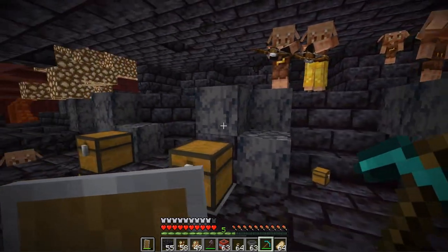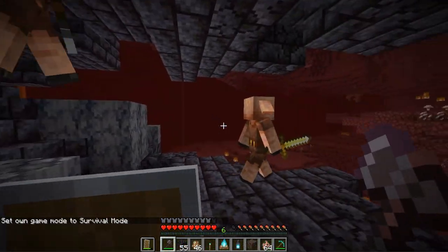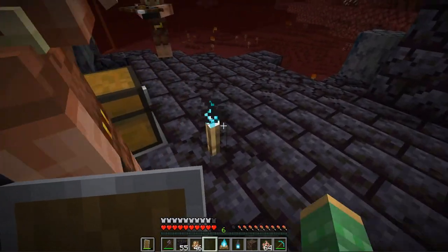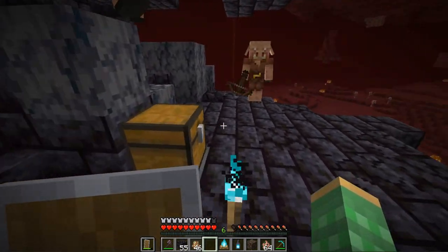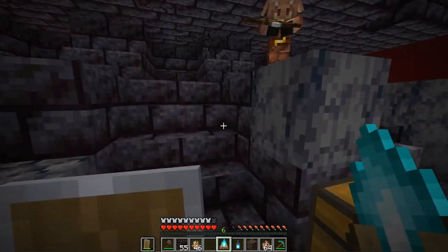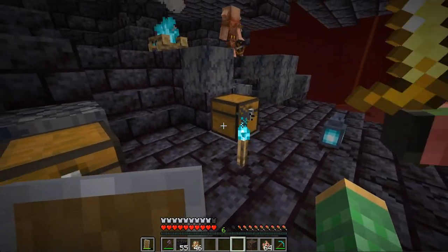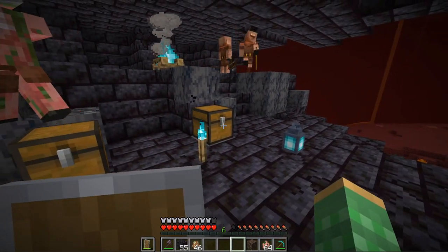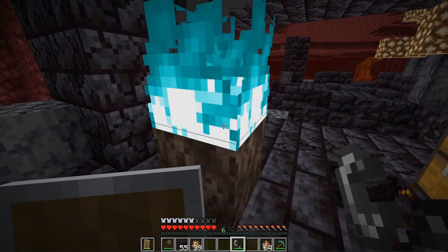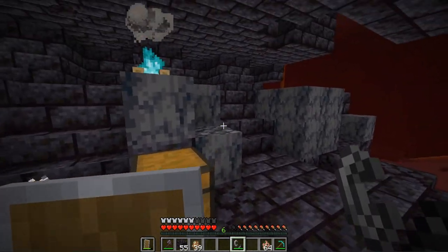If I just break this chest, even with no items in it, it will aggro these guys — now they're all mad at me. This is why using a hopper to pull items out is better than breaking the chest. The next way to keep piglins off you when they get aggroed is to put down something they're afraid of, like soul torches. Any soul variation of things they are scared of — including soul torches and soul campfires — will deter them, though the ones with crossbows will still try to attack from a distance.